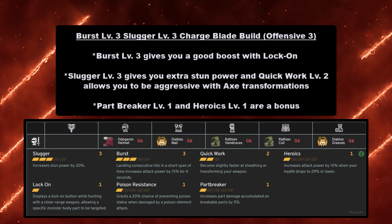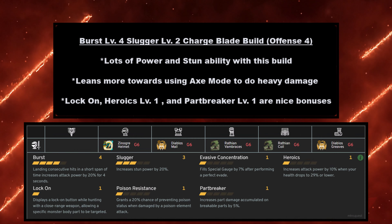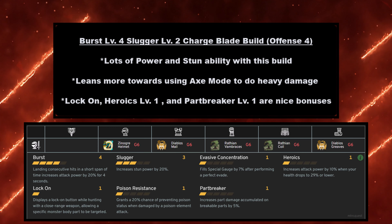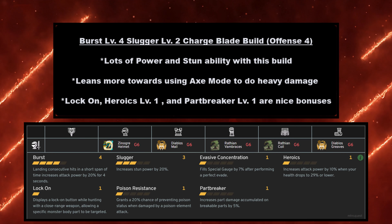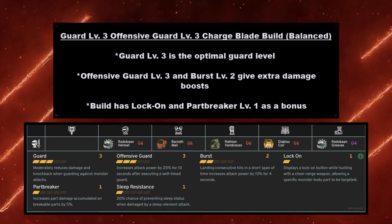For the third offensive Charge Blade build, we have Burst level 3 and Slugger level 3. Burst level 3 gives you a good boost with Lock-On — this is actually the build I'm using right now. Slugger level 3 gives you extra stun power, and Quick Work level 2 allows you to be aggressive with axe transformations. I love this build because I can quickly get into guard points or quickly go into SAID or AED and just blast things. If you stun a monster, after the attack animation ends they are wide open for a Super Amped Elemental Discharge. Part Breaker level 1 and Heroics level 1 are a bonus. I really like this build because of the variety and the stun power it gives — Slugger 3, Burst 3, and Quick Work 2 are a really sweet combination for aggressively going after monsters. It focuses more on dodging rather than guarding.